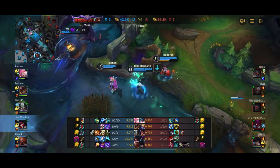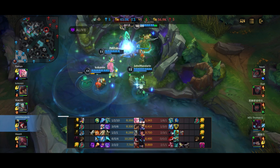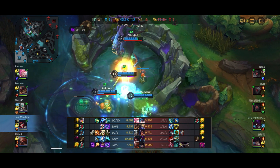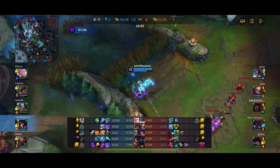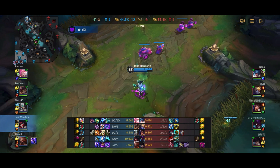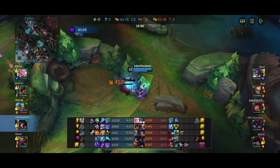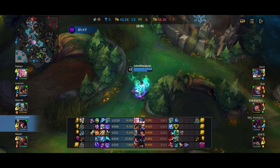With three of them dead and Kha'Zix on 1 HP, we go to Baron. Control ward the pit to deny vision so it can't get stolen. We secure the Baron and use it to push mid lane before backing. We take the jungle camps. Muramana is finally evolved into Muramana. We're 6-0-4 and doing pretty well — the team is doing well overall.